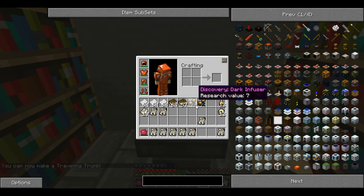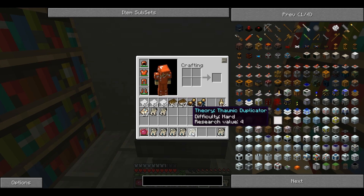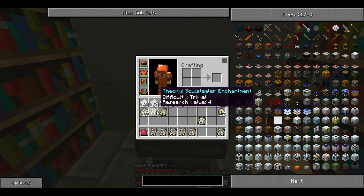I'll be doing separate videos on each of these discoveries, so I'll continue to go through these. Enchantments are used to improve weapons — they're pretty much enchantments, but evil.